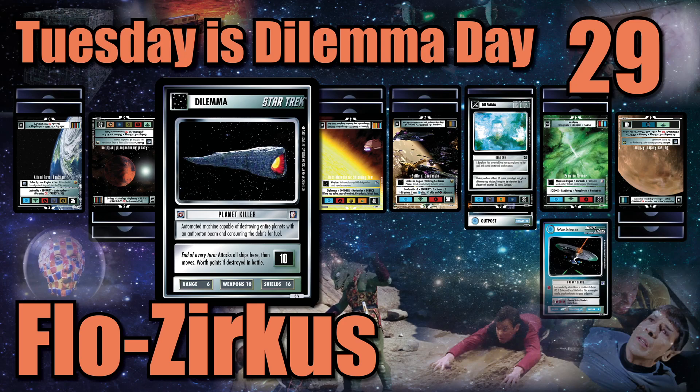It held Rising Star Florian's Stage and Ground deck to a 2nd place finish at Austrian Nationals, going 3 in 1, including a win against the current world champion. And Florian told me he destroyed no less than 4 ships in his first 3 games with just this combo.